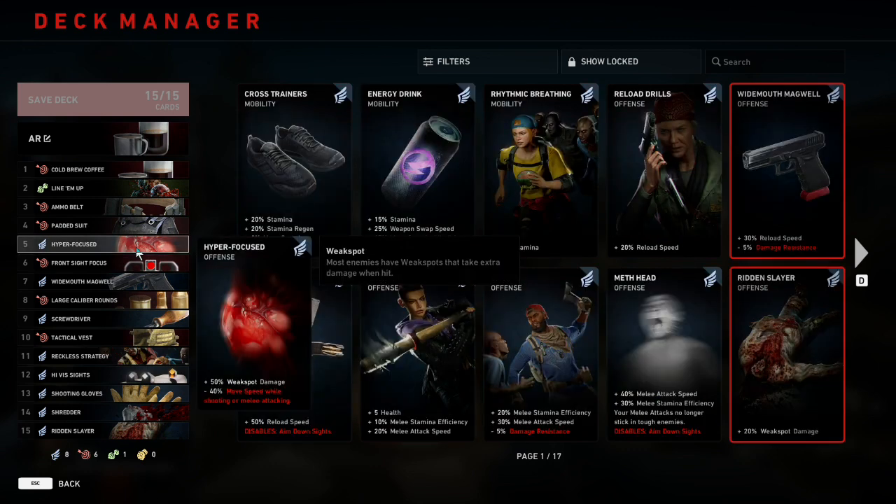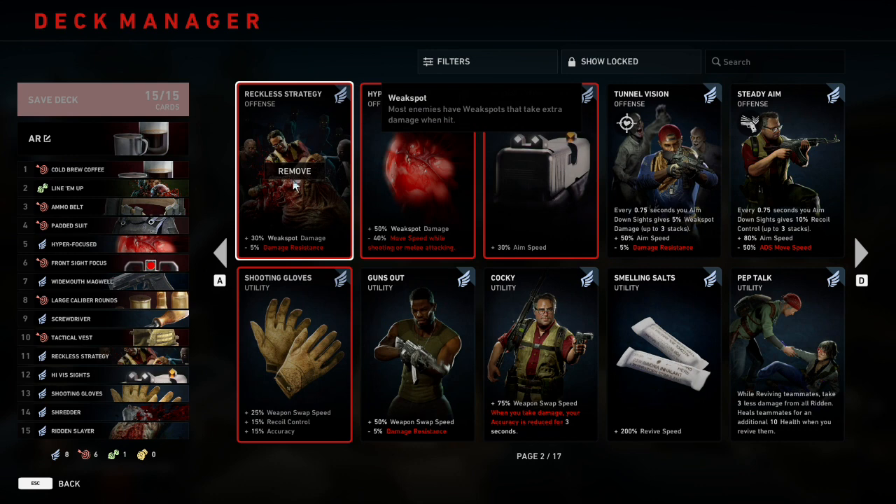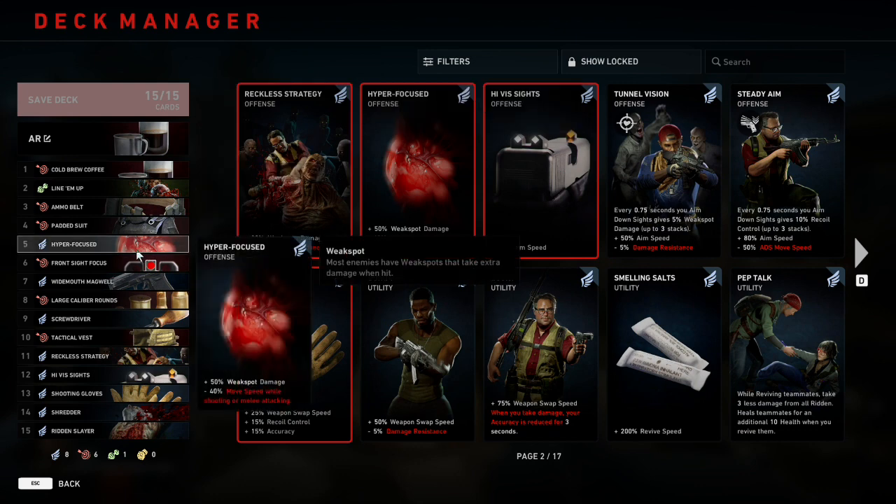Number five is going to be Hyperfocused, which gives us plus 50% weak spot damage, and minus 40% move speed while shooting or melee attacking. I usually advise against playing this card because of the move speed debuff and tell people to play Reckless Strategy instead, but I threw Hyperfocus in this deck because I wanted a card that would give enough damage output that the next few slots could boost other categories rather than only damage. The downside still sucks, but we just deal with it.